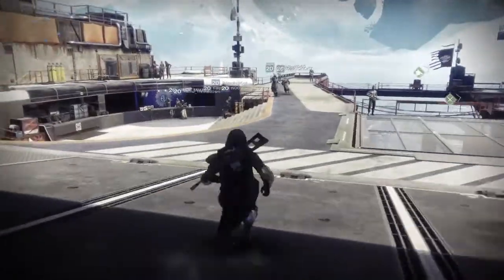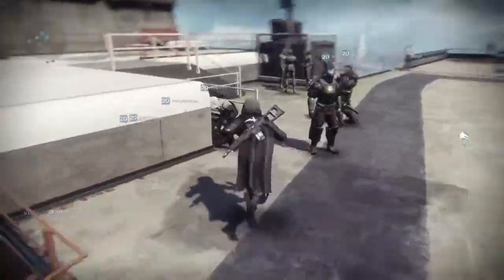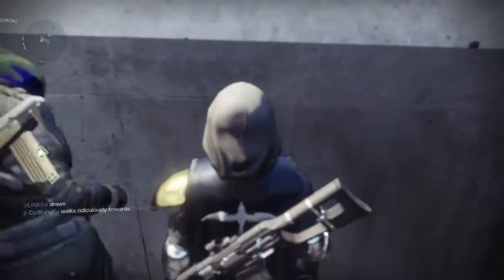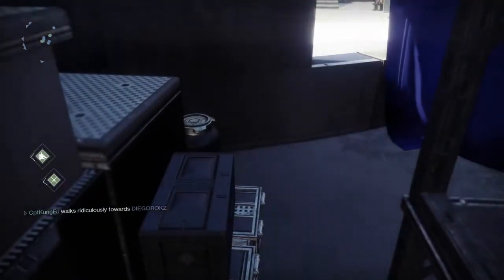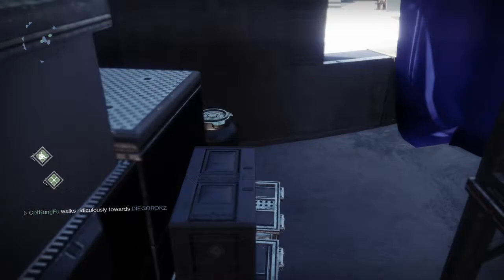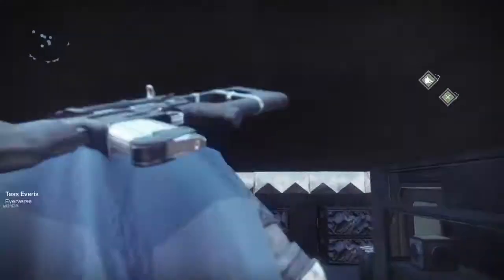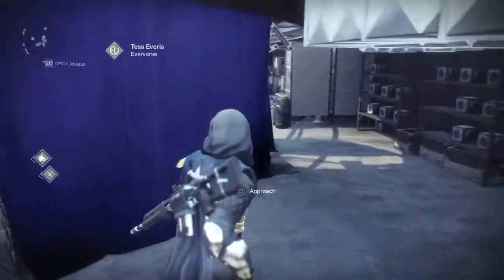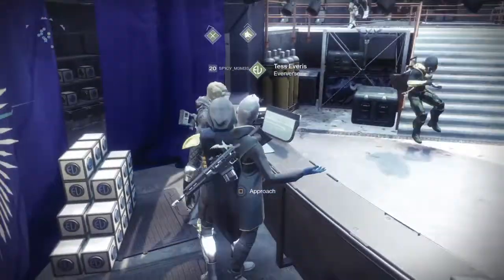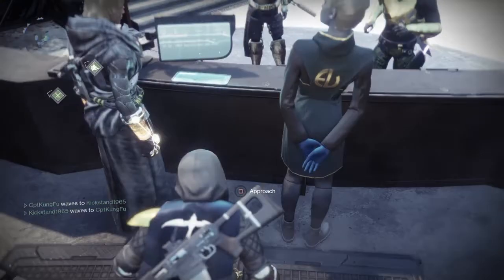Now I'll be showing you how to glitch into the Postmaster's and Tess Everest's room. Follow where I'm going behind Tess Everest and the Postmaster. Come to approximately the fourth step on this staircase starting from the top. Use the Bureaucratic Walk and when your foot comes down, crouch. This should bring you through the wall. You'll kind of be stuck, but if you keep pushing yourself forward towards Tess or towards these boxes, you'll eventually glitch through.